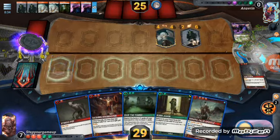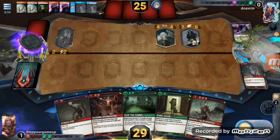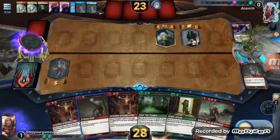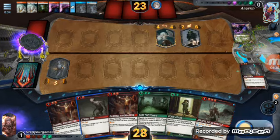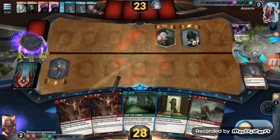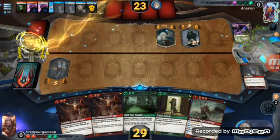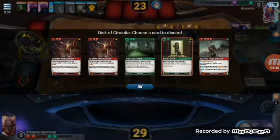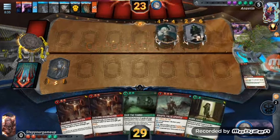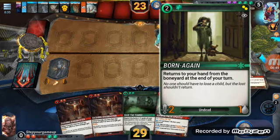I'll play this again — and that's the other one. I don't think I need two of them, but let's burn this because he might just kill one. Let's heal up — I'm at 29 life so I can afford to take six. Discard this, put it back into my hand, and then pass the turn. His ability is: return to your hand from the board at the end of your turn.